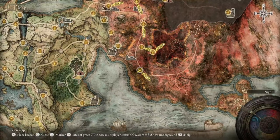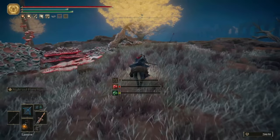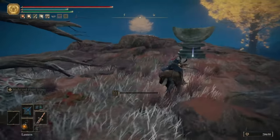We'll be starting today at the Caelid Highway South site of Grace and if you head pretty much directly southwest, in no time at all you'll come to one of these broken cut monuments and you can grab yourself some starlight shards.